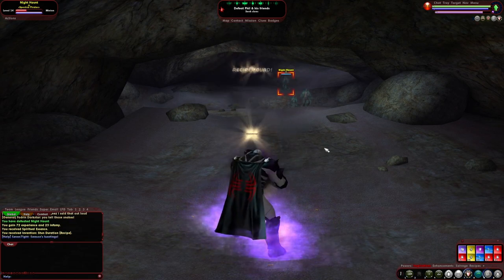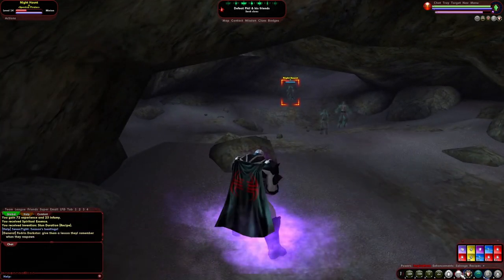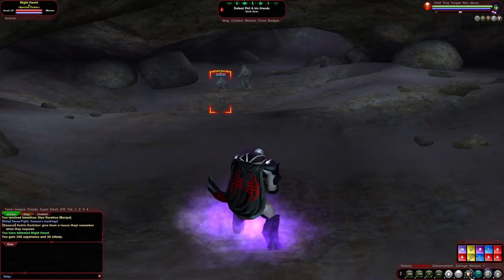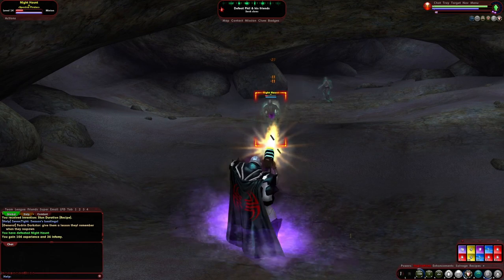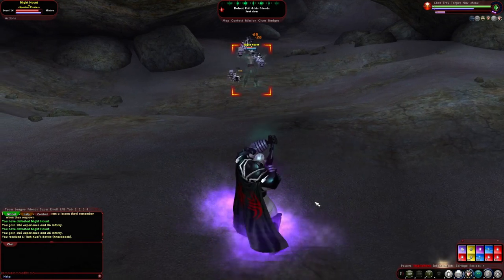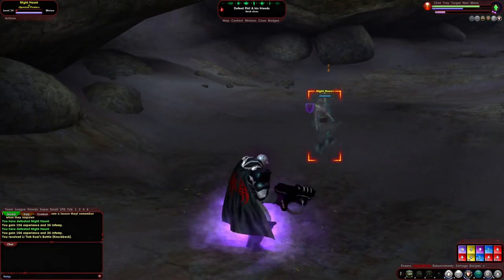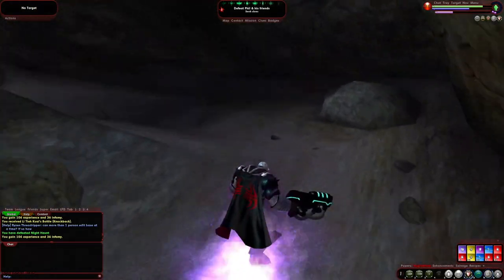Oh, they're all yellow. There he is, dirty stinker — just chilling way over there. That's what you get. Let's take his buddies out. It's much easier with this Ghost Gun. Taser for the win. Seeking clues — we just need to find something to click on. We're good to go.